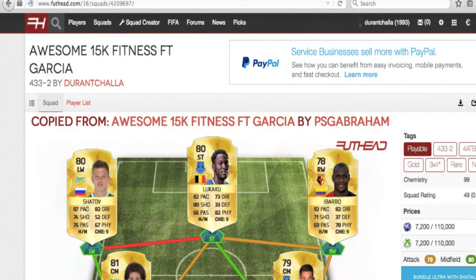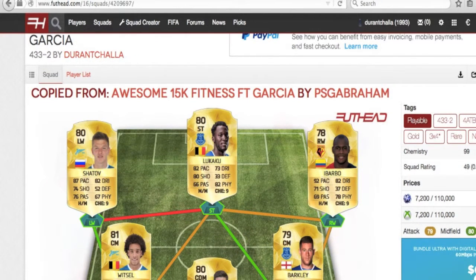Welcome to the third episode of the series on my channel. I'm still not sure about a name for this series, so I'm just going to call it Foothead's Playable Hybrids from here on out. I'm still looking for a new name, so please send in some submissions. We start off this episode with a 15k fitness team sent in by PSG Abraham.